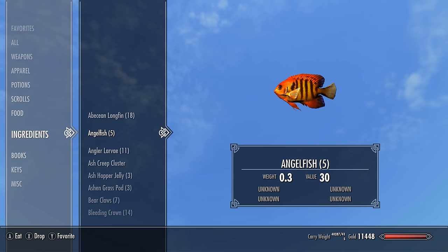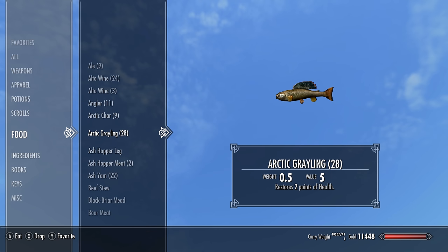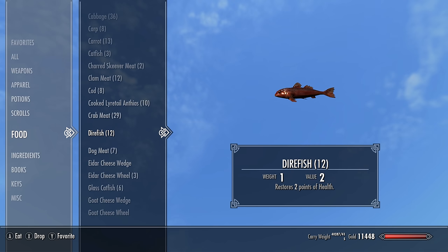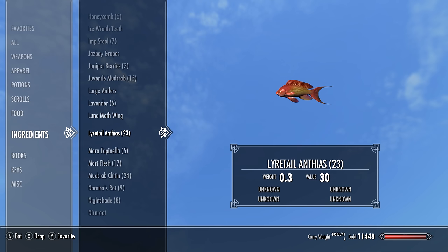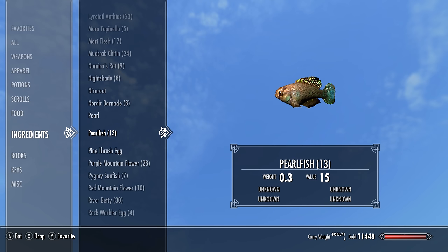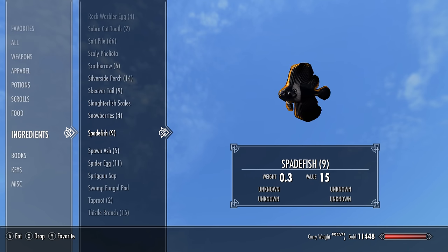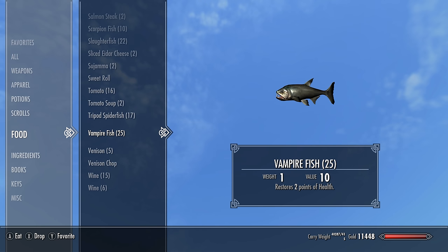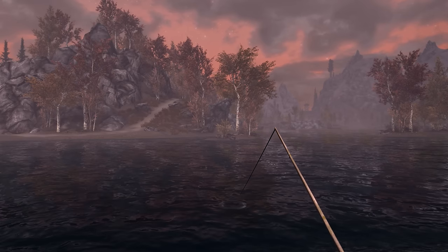We will be getting the angelfish, the angler, the angler larvae, the arctic char, the arctic grayling, brook bass, carp, catfish, cod, direfish, glass catfish, glassfish, goldfish, lyretail antheus, pearlfish, pogfish, pygmy sunfish, scorpionfish, spadefish, tripod spiderfish, and vampirefish — along with a new crab as well. And we will not even be touching a fishing rod throughout this whole thing.